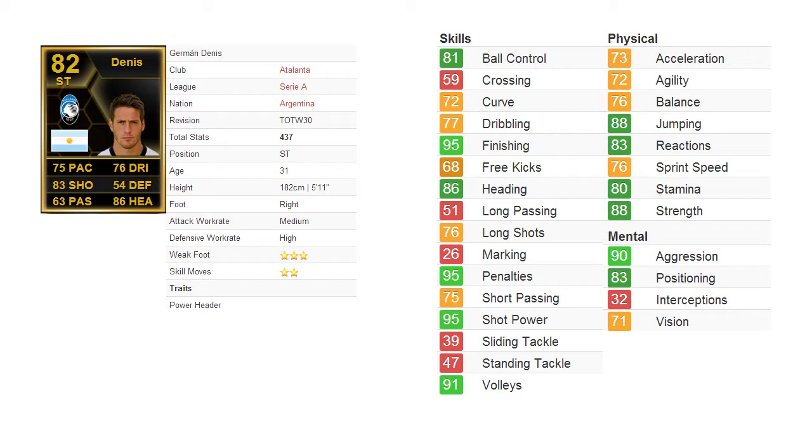Now let's talk about his stats: 75 pace, 83 shooting, 63 passing, 76 dribbling, 54 defending, and 86 heading. His standout stats are his shooting and heading abilities. He is 182 cm tall, right-footed, with a medium attacking work rate and high defensive work rate, 3-star weak foot and 2-star skill moves.